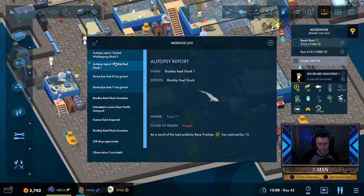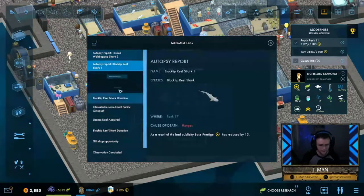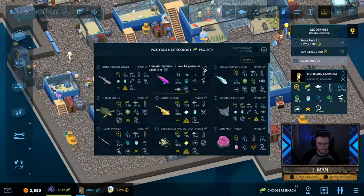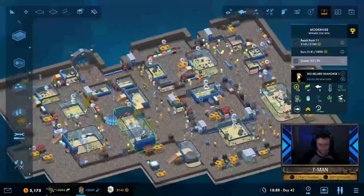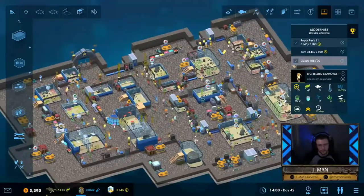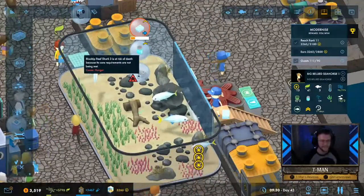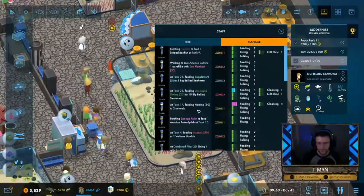One of our blacktip reef sharks died of hunger. My staff just cannot feed the sharks fast enough. I would fire my staff if I could, but I need them otherwise my other fish are going to die. Very disappointing. Then we lost another shark. Whenever we lose a fish due to any reason, we lose prestige — that's not good. I'm totally not taking the blame; this is the staff's fault, 110%. I divvied up the zones — it just takes them all day to feed one shark.